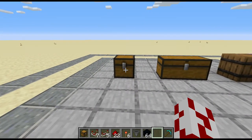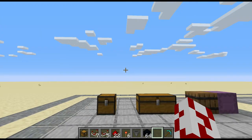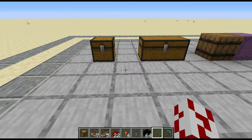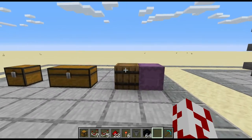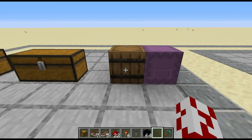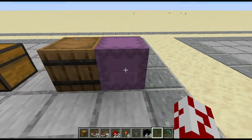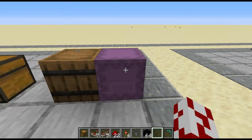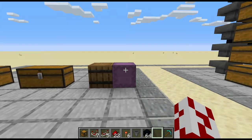Basic storage. You got your chest, which can be turned into a double chest. There's also a trap chest variant, which can send redstone signals once opened. There's also barrels — that's a brand new storage from 1.14, I believe. And shulker shells. These ones are really cool because they keep their inventory when they're broken, so lots of useful things can be done with them.